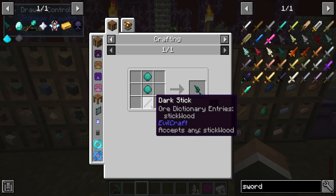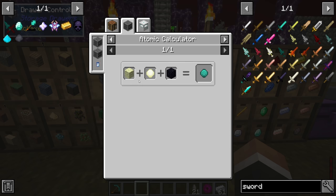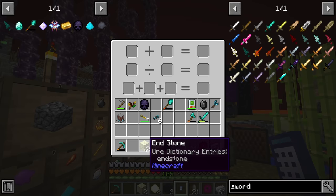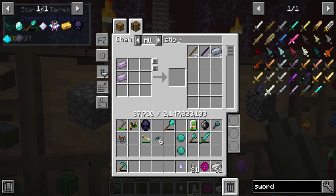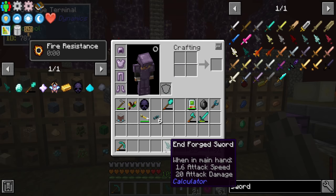Other swords I looked at, like the terror steel blade, only have attack damage of 7, and even the draco arcanus sword from Forbidden and Arcanus only has 11. So the end forged sword is where we'll go. It's easy to make: one stick and two end diamonds. End diamonds are made from end stone — two electric diamonds and two obsidian — in the atomic calculator. Crafting those with a regular stick gives us the end forged sword.